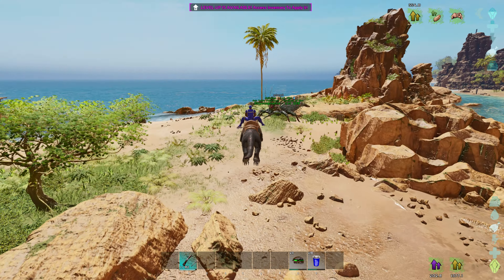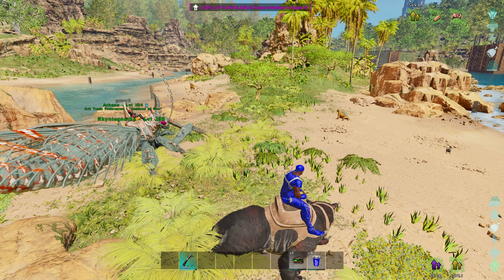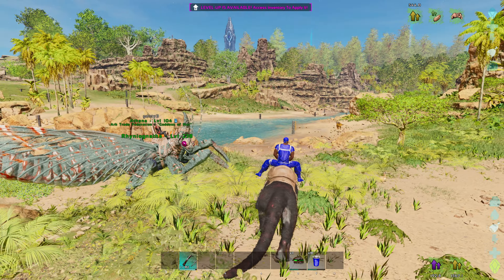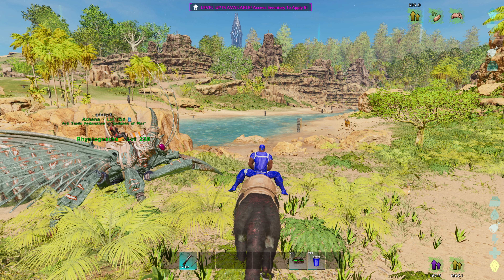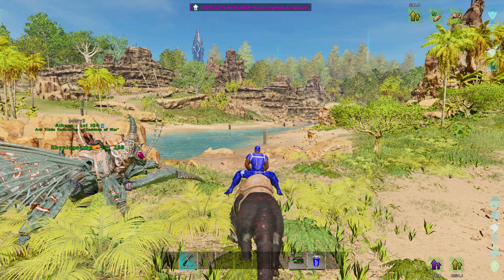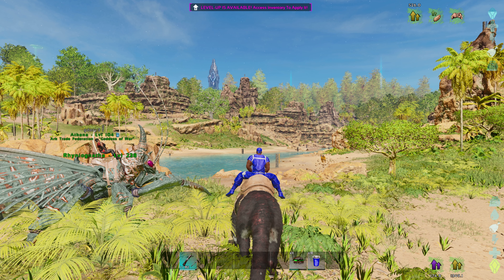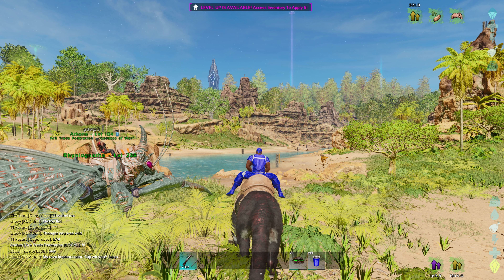That is one of the easier ways to level in ARK Ascended. If you use a Giga to kill a Titan, you'll only get half the experience, which is why I like using a Thyla — because I can shoot from the back of it after I deal the bleed damage to it. Obviously you can use Gigas or Carchars if you want — you will kill them faster, but you'll get less XP. Anyways, I hope you guys found the video useful. If you did, please like. If you're not subscribed to the channel, please subscribe. Thanks for watching, guys. Have a good one.